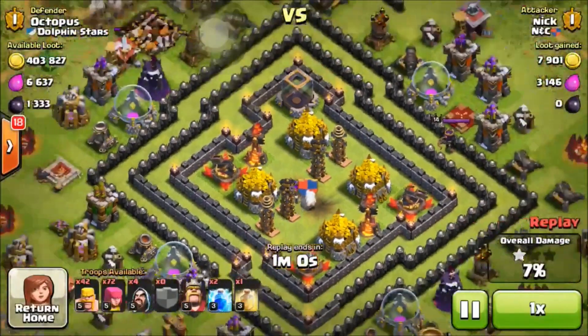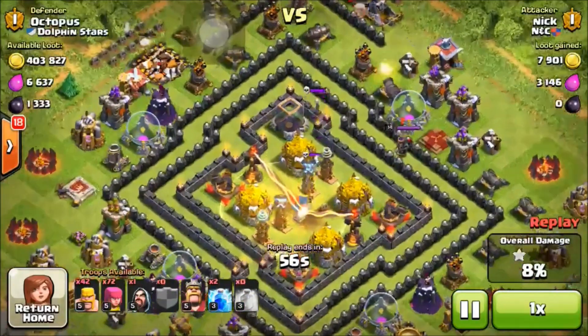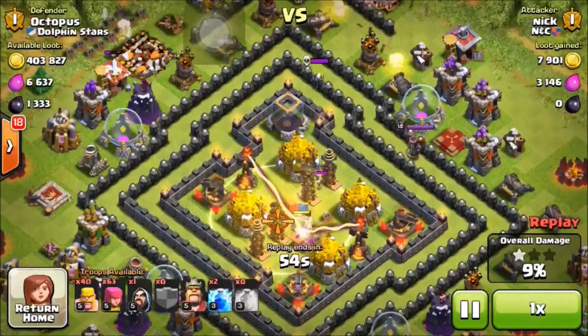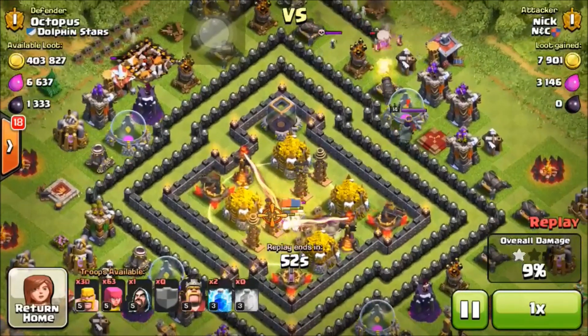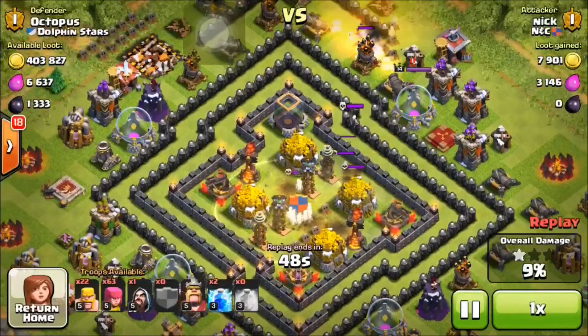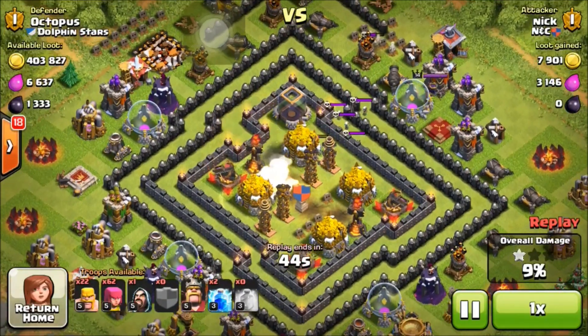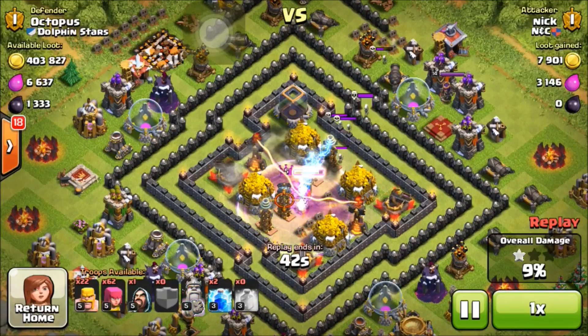He's going to attack from the top of the base but also go for the center because I have 400,000 loot available — and who's not going to go for 400,000 gold? He's trying to attack from the center and he's getting wrecked by both my Inferno Towers, my X-Bows, my Teslas, my Giant Bombs, and all my traps. It's crazy and really funny to watch.